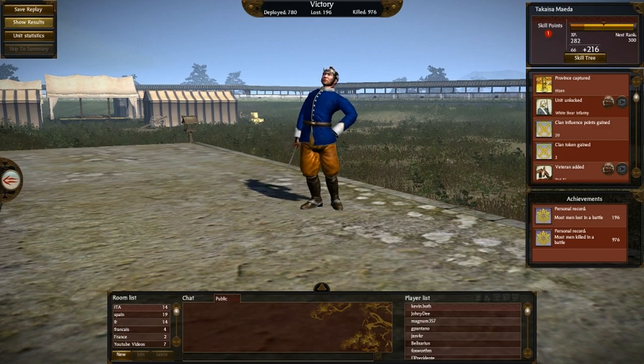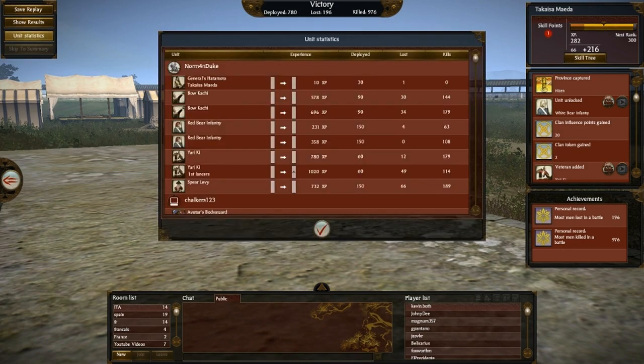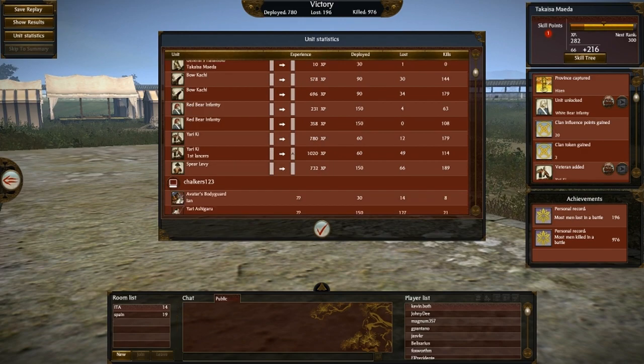I can show you the results — he lost lots more men than I did, but as you can see, he took horrible losses while my losses were not so big. My archers got a ton of experience. Most experience went to the Lancers — the guys who killed the enemy general — and they lost 39 men.